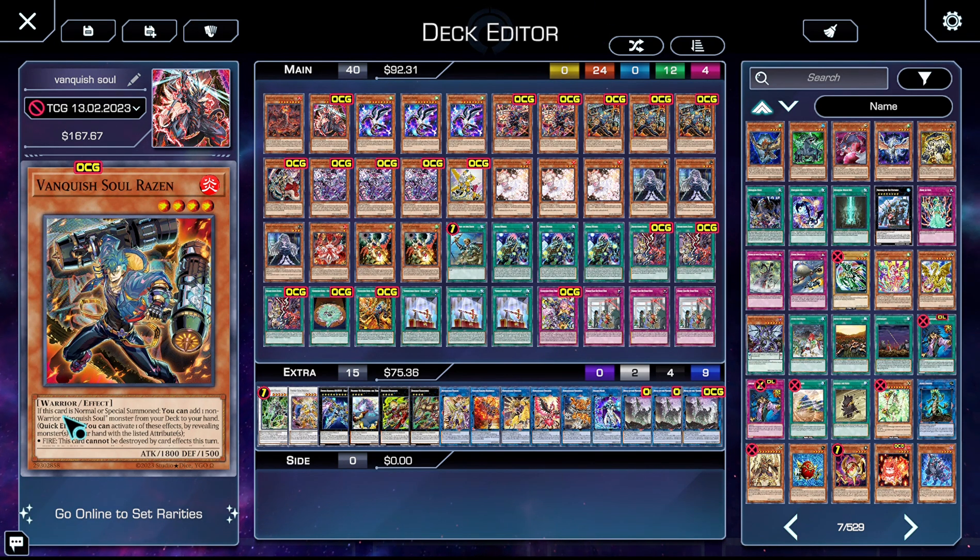Vanquish Soul Raisin, when it's normal or special summoned, lets you add a non-Warrior Vanquish Soul from your deck to your hand and you can activate one of these effects: Fire makes it can't be destroyed by card effects this turn, and Fire and Dark allow you to destroy all monsters in its column. This is incredibly useful as interruption and lets you pop your opponent's monsters at will.